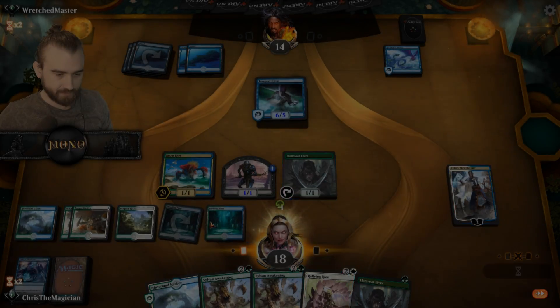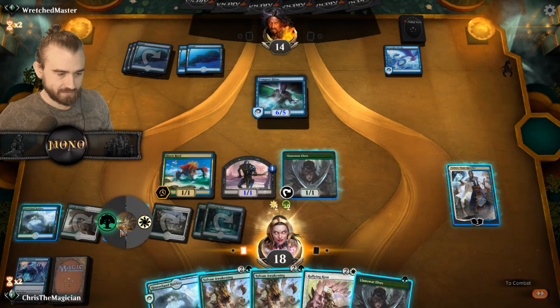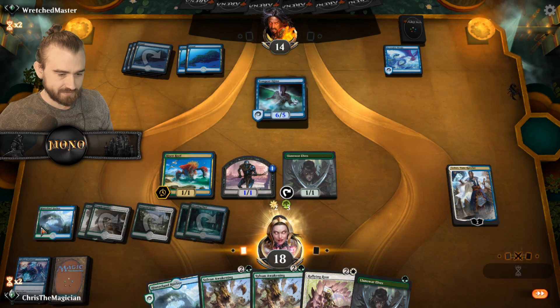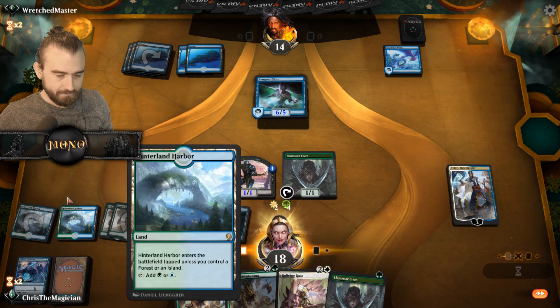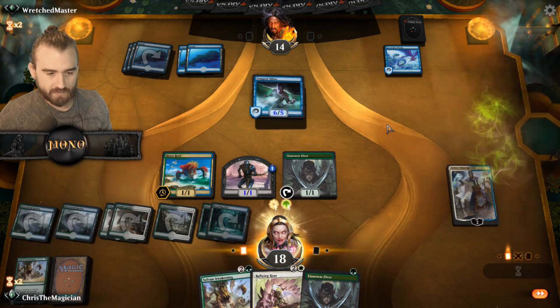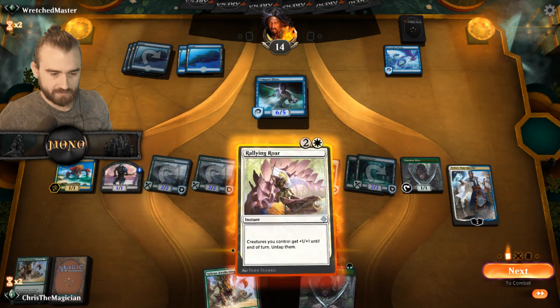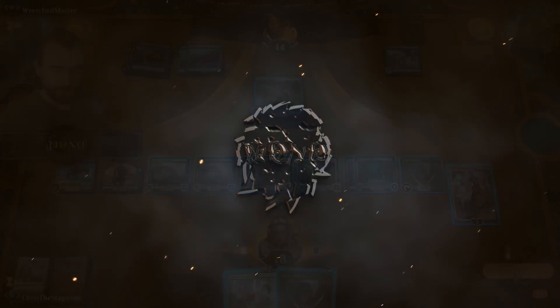Let's see here. We need to tap these, I'm pretty sure. Tap them for all the manas. All the manas. And this guy also. Sylvan Awakening. Hope he doesn't use all the white mana. Luckily he didn't. And untap all creatures. They get plus one, plus one.